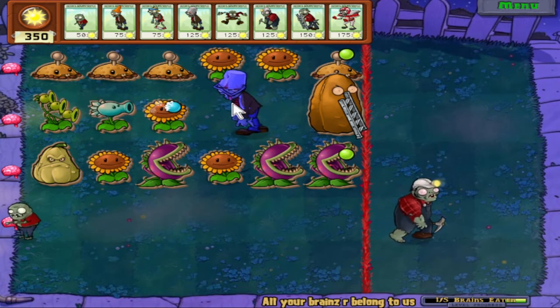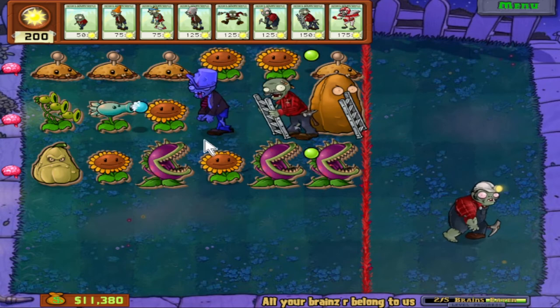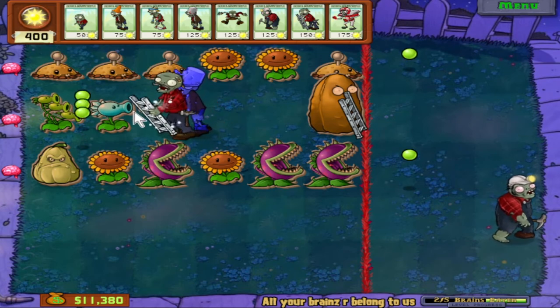Digger Zombie's going in this lane. I gotta think about what to do for Free Peter Lane. It's tempting to use Bungee Zombie, but Bungee Zombie's so expensive, I think I'd rather use Ladder Zombie to get over this stupid Tallnut. I'll let him eat this Sunflower before I make my move. I think I'm gonna go Ladder Zombie followed by a Bucket Zombie. I debated doing Ladder Zombie followed by another Ladder Zombie, which might have been better, because Ladder Zombie would protect from the shots. I'll send an Imp to go get the Brain in this lane.